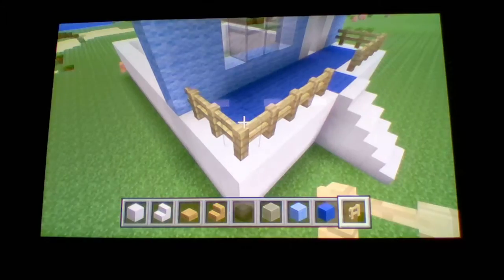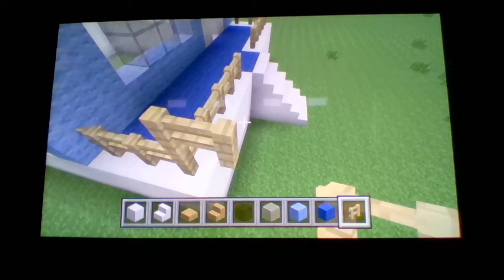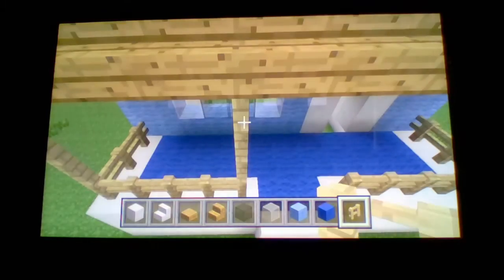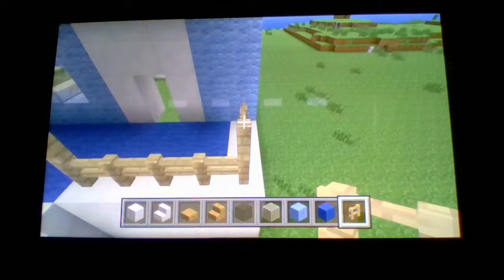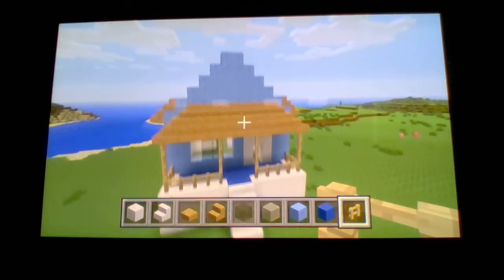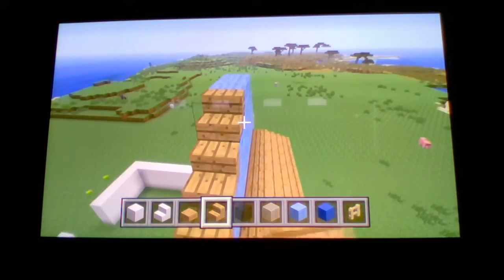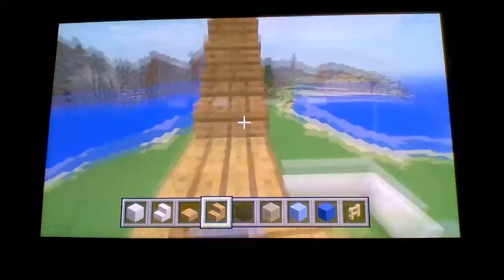On the corner, bring the birch fence all the way up to the corner of the awning. Do that right by the stairs too, and do the same thing on the other side. Now take your oak wood stairs and bring it all the way up to the top of the house, then bring it all the way down on the other side.